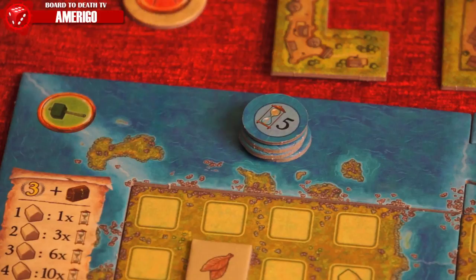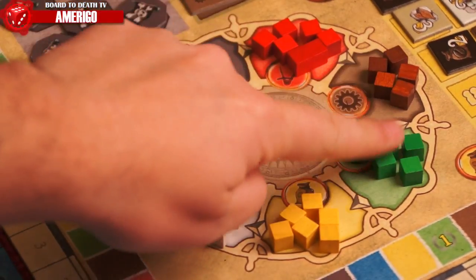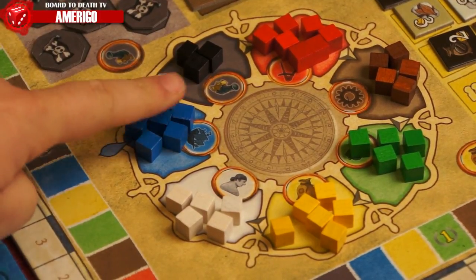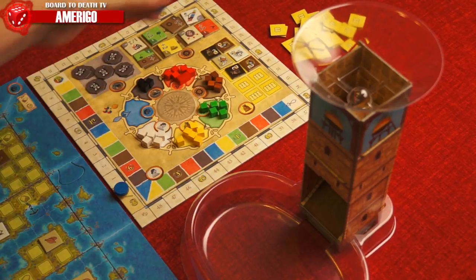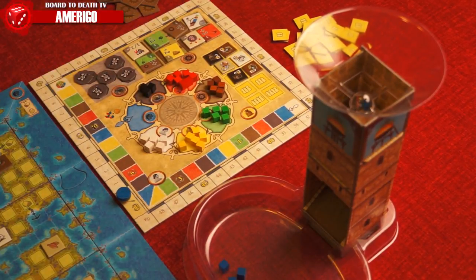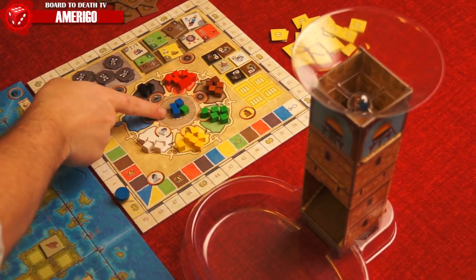The player with the most victory points at the end of the game wins. Amerigo is played over five rounds. Each round consists of seven phases in the order denoted on the action circuit: move ships, load cannons, plan, progress, build, buy production tokens, and lastly special action. During the first phase, the first player will drop all the blue cubes into the cube tower. All cubes that come out are placed in the central space of the action circuit. The colored cubes determine which actions are available for that phase.